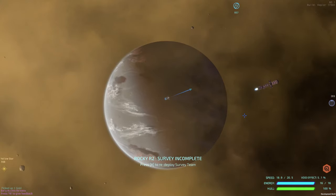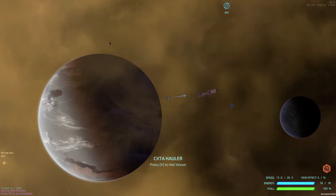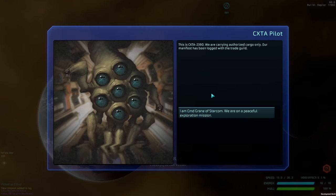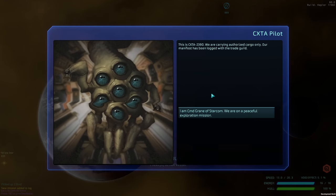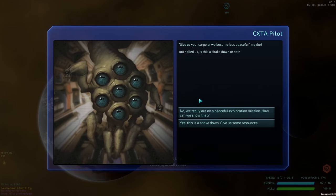Let's go talk to this guy and see if we need to shoot him in the face. 'This is six-tra 2390, carrying authorized cargo only — manifest's been logged with the trade guild.' I confirm Starcom and peaceful exploration mission. 'Peaceful exploration — a euphemism? What would it be a euphemism for?'